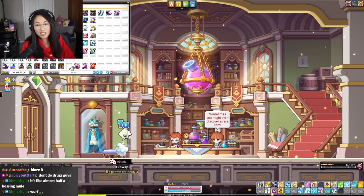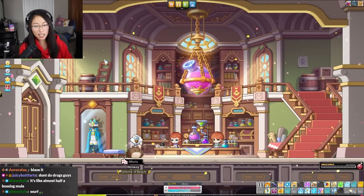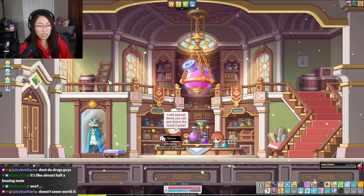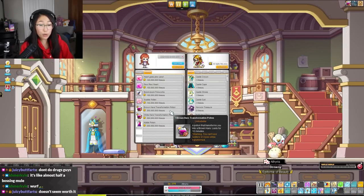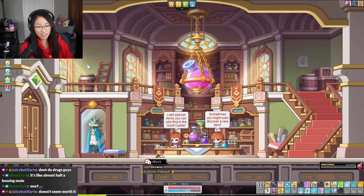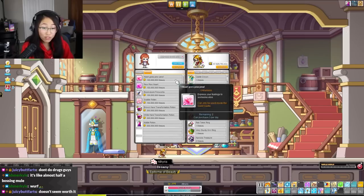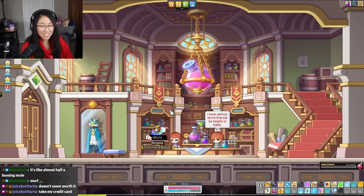Now these are the transformations — oh, this is the damage skin. The white one is the non-crit version. How much are these? 300 million. And then there's the kitty potion for 500 million. But when you use it you can't use any skills or do anything — you can't even sit on the furniture. You just exist in tiny form.